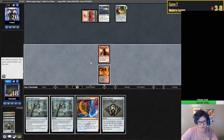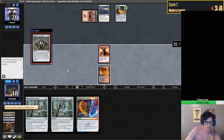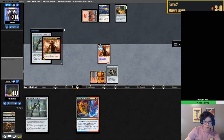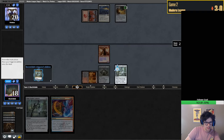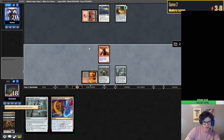Lands - jeez, okay. We're having a tough time finding land. Aha, there it is - there are our lands. We can exile a Bauble - it's fine.